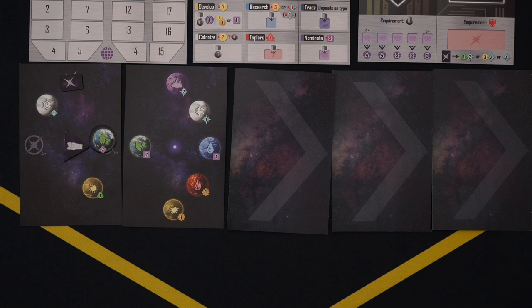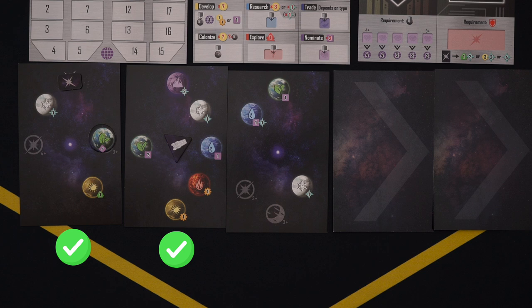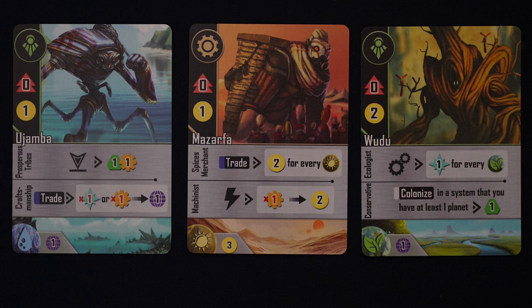Available planets have not been claimed by any player, either with a cube or a ship. Reachable planets are ones that we can reach — every planet on the system containing the fleet marker and every system to the left is reachable, whereas the systems to the right are not. You can discover a technology which will allow you to reach the next system over, but we'll talk more about tech when we get to the research action.